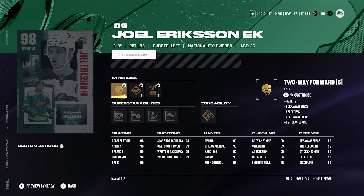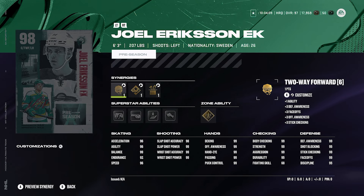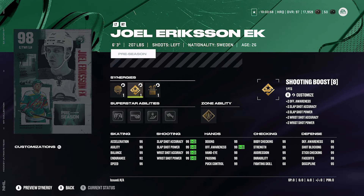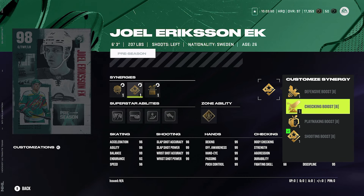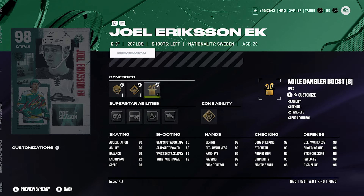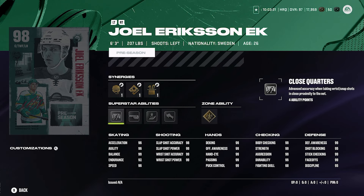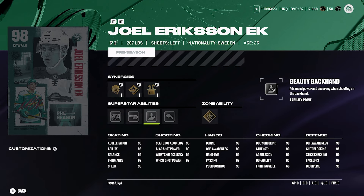Number one is Joel Eriksson Ek — he's 6'3", 207 pounds, so the same weight as O'Reilly, bigger than Kempe, and taller than both of them. He's got 99 face-offs already, and his shot can easily be maxed out with shooting boost or sniper forward. He's got sniper forward, power forward, two-way forward, defensive boost, checking boost, playmaking boost, shooting boost, accelerator boost, and agile dangler boost — really nice synergies. You want to get him to 98 speed and 98 acceleration as well, which would be really nice. Close quarters is okay — I'm not a huge fan; it doesn't make a difference the way it used to back in NHL 22.